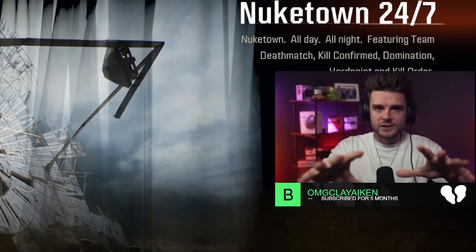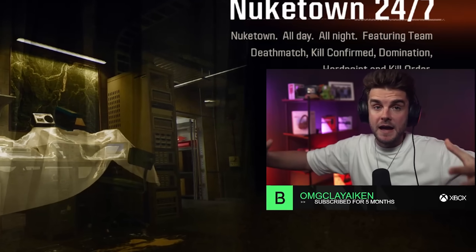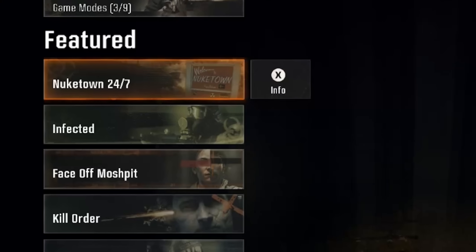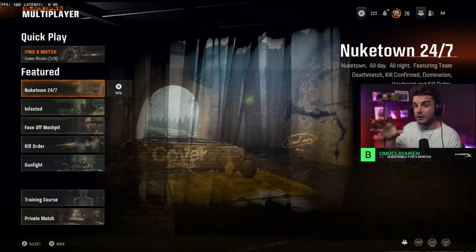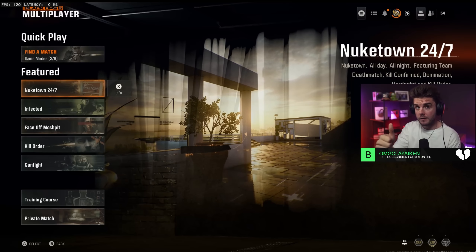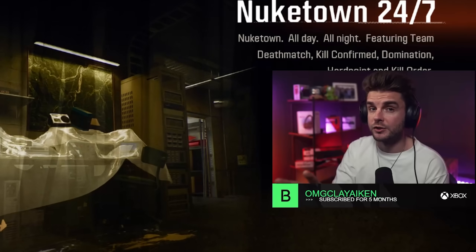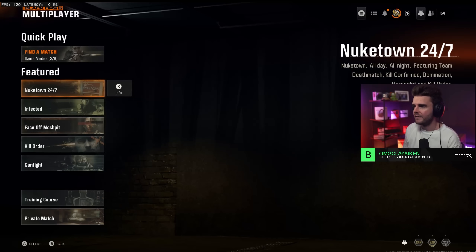First things first, it's important to know all the new additions that have just arrived to make this brand new method possible. As you can see on the featured tab, Nuketown 24-7 has arrived to Call of Duty Black Ops 6, which includes four modes: Team Deathmatch — which you never want to play if you're looking to get the most experience — Kill Confirmed, Domination, and Hardpoint. All three of those are some of the best options. We'll get into the best ones a little bit later.